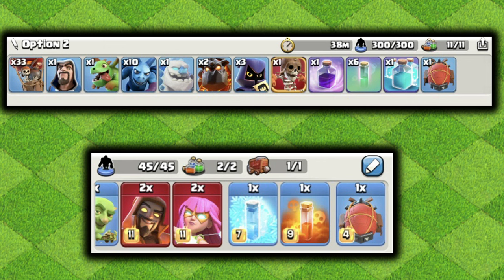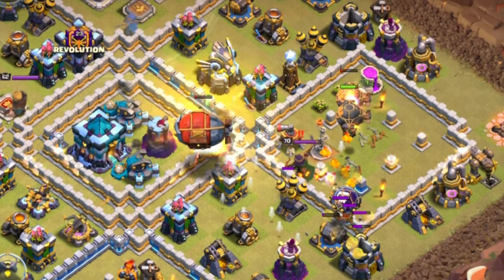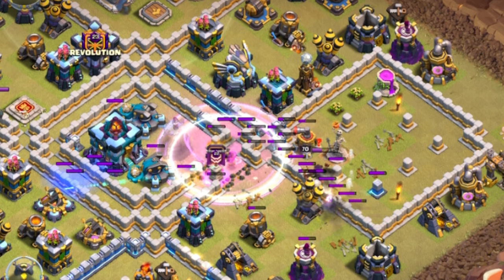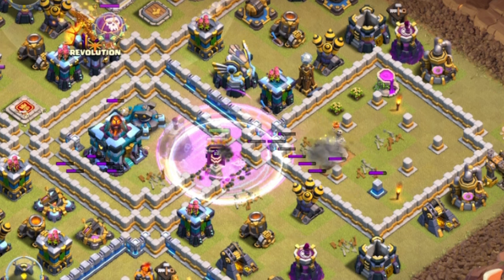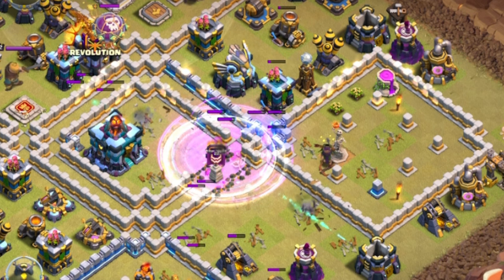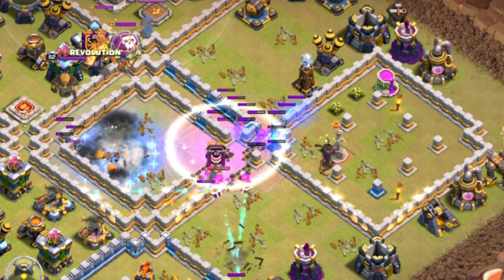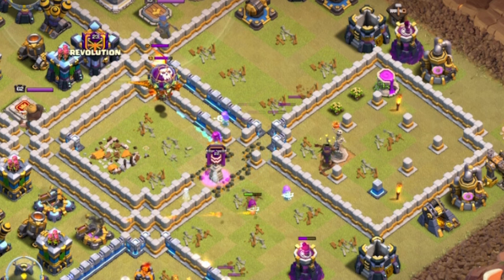Now let's go through base reading and how to get the most value. The Super Archer Blimp gets a lot of value against ring-style bases, and this is very evident against island bases as well, which aren't necessarily ring bases but tend to get so much value. You just want easy movement for your hero dive so the Lavaloon pathing is way more predictable, as the Blimp and heroes create really simple pathing.